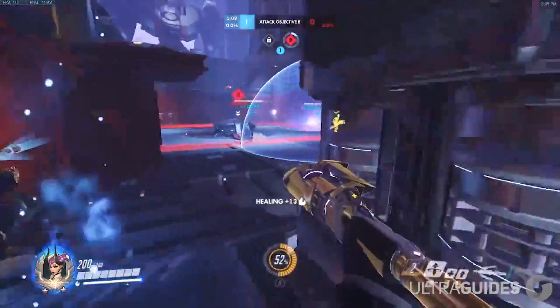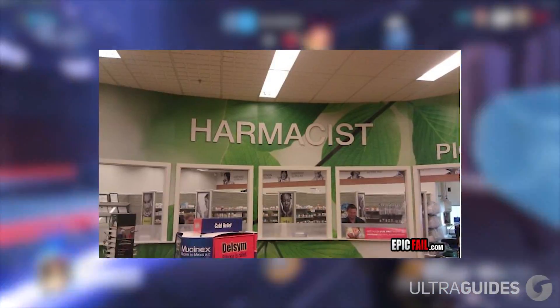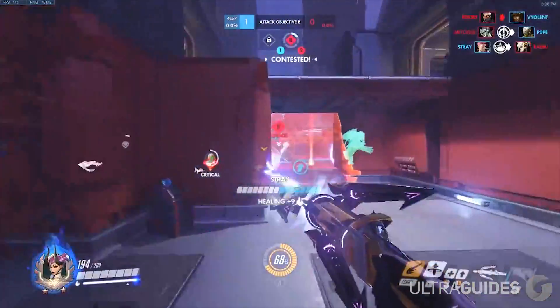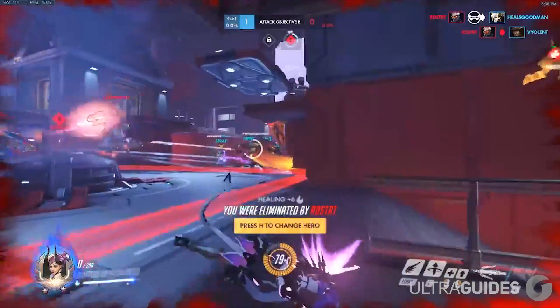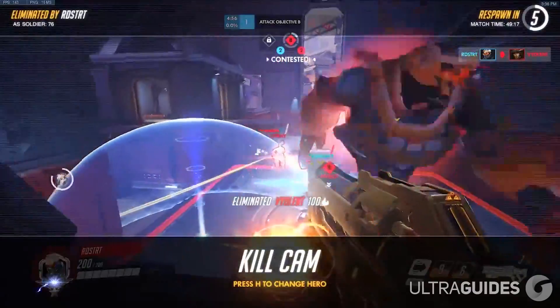Another really big thing is to remember that you have your gun. If there's a Widowmaker or Soldier on high ground and they are distracted or slept, you can sometimes get the kill. Don't ignore important allies that need heals — if your Rein is very low and he needs to be up for the fight to be won, you probably want to go heal your Rein. But if the enemy is causing a lot of issues and none of your teammates really need much healing, you can still pull out your gun, fly up, and try to get the kill.